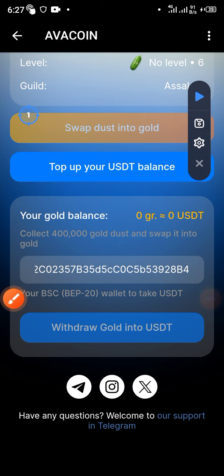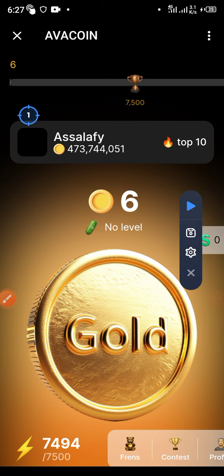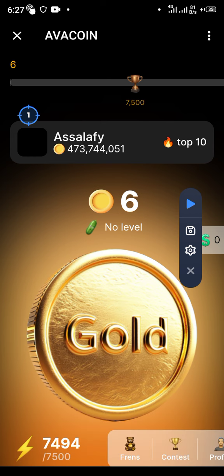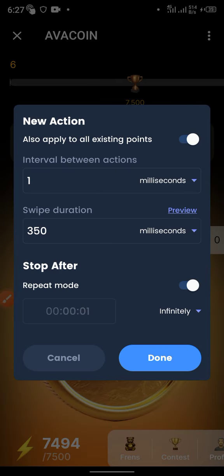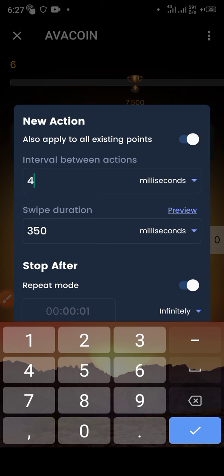I've been showing you all of this to convince you that it is legit. Now, in every mining cycle you can mine up to 7,500 coins. I'll use an auto-clicker to handle the clicking automatically — if you give it a few minutes it can deliver the work perfectly.